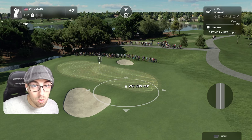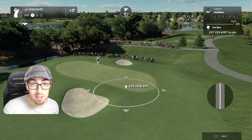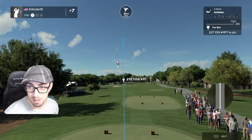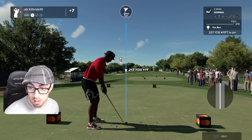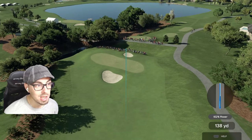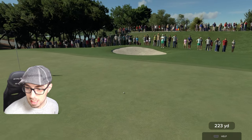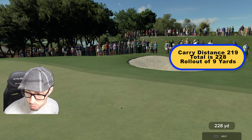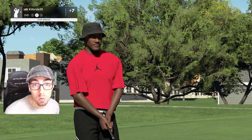Here we are on the second hole at Bay Hill. Let's test out rollout distances, especially on long irons when you're adding spin, and see what the difference is from a stock yardage. I'm going to start with no spin at all on a standard four iron and see how much this actually rolls out. Rolling out to 228, starts to curl back maybe nine yards or so.